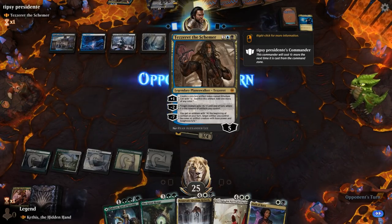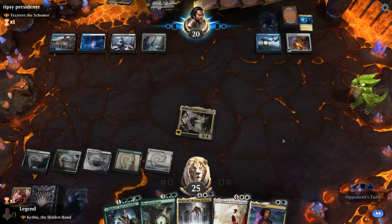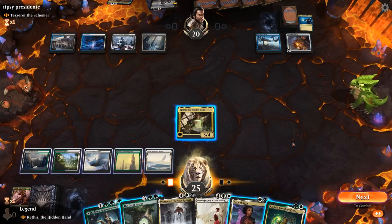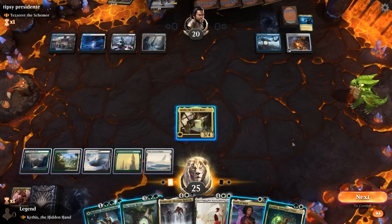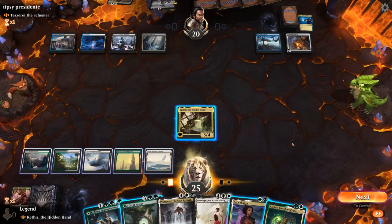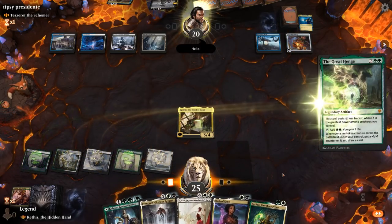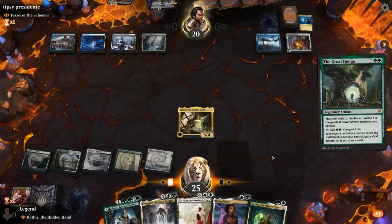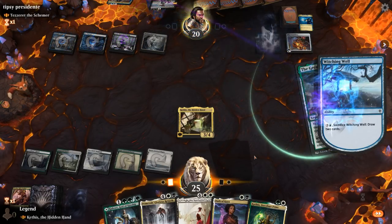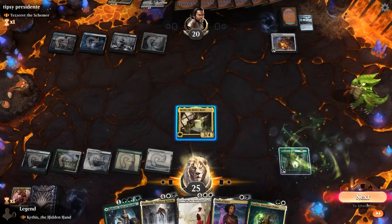Next turn we can try for The Great Henge. Katilda comes down. I think Great Henge is fine — better to play Katilda plus Kolvori after we have Henge in play. Opponent might just be sacrificing Witching Well. If it gets countered we can always rebirth it back. Opponent sacrifices Witching Well, Great Henge resolves! We'll hit for three.